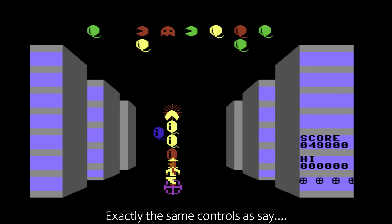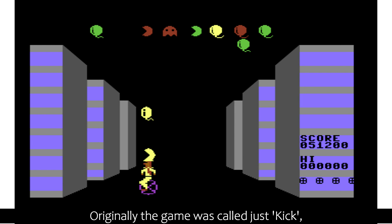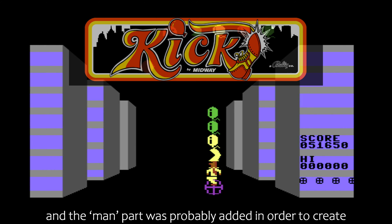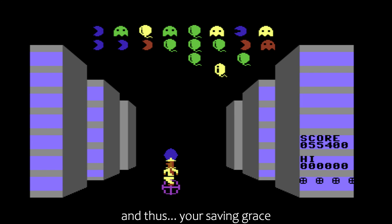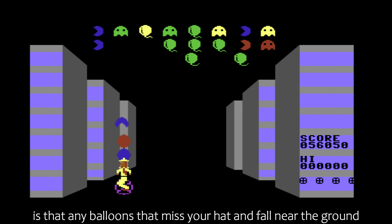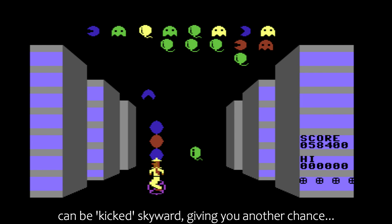Exactly the same controls as, say, Space Invaders. Originally, the game was called just 'Kick,' and the 'man' part was probably added in order to create an association with Pac-Man. And thus, your saving grace is that any balloons that miss your hat and fall near the ground can be kicked skyward, giving you another chance.